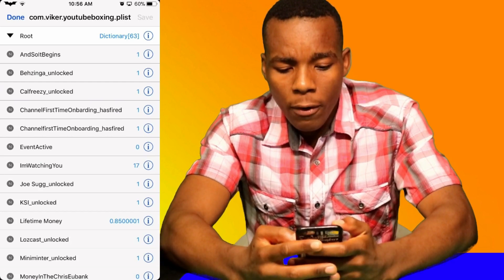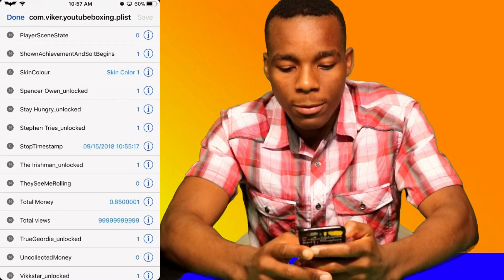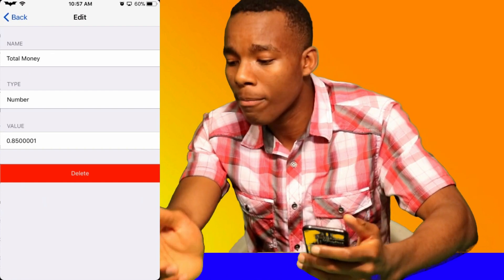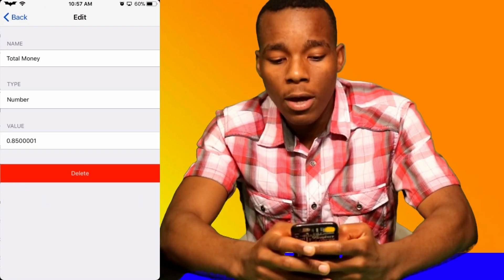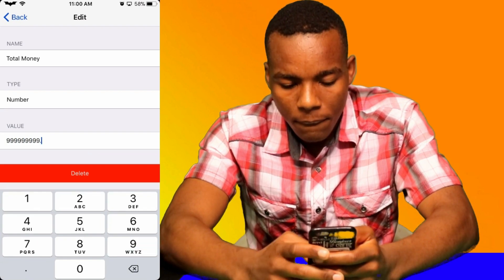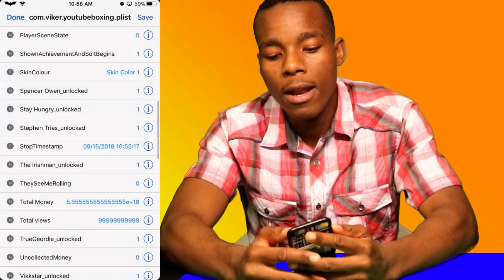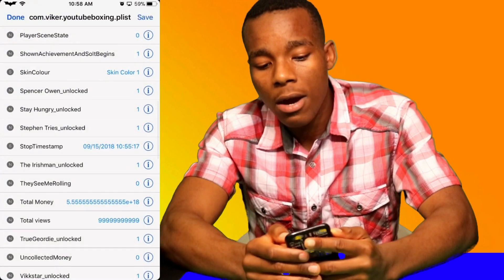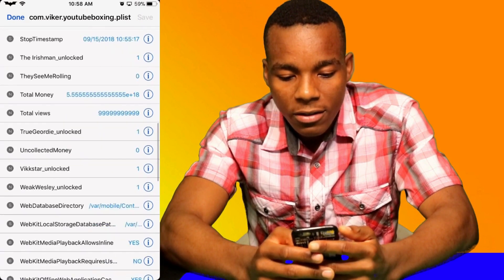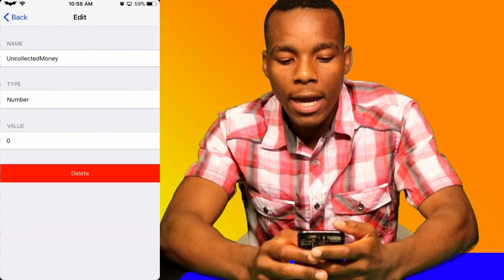And now you want to look for 0.85, like 0.85, for the total money. What you need to do now is edit it. Yours might say something else — it might not say total money, it might say something else. So what you need to do is just change that. You can put whatever number you want. I'm just going to put 0. What you need to do now is tap on Save. And you can change a bunch of other stuff — let's change uncollected money. This is the bank part.